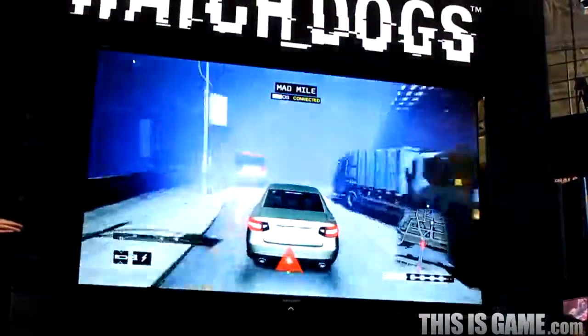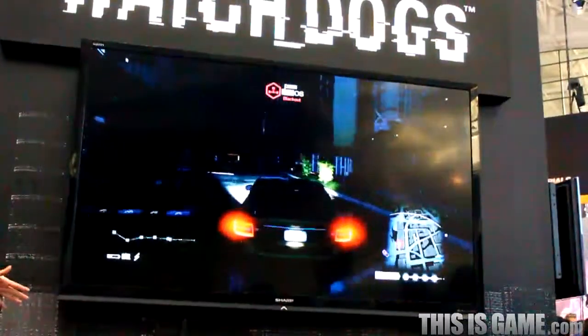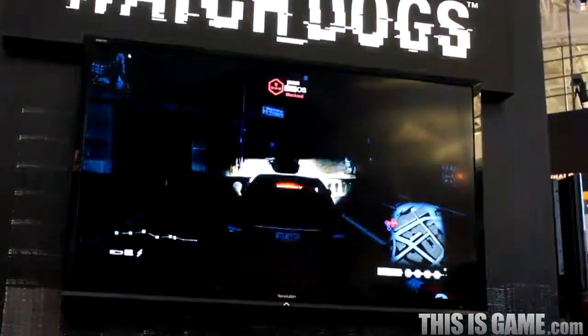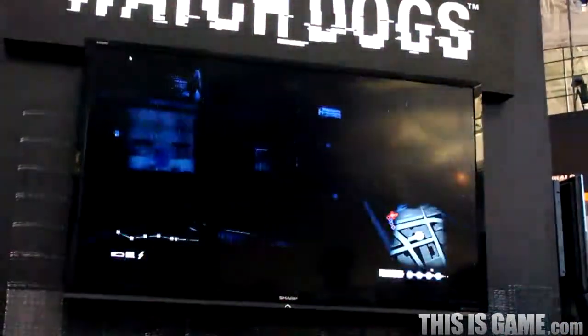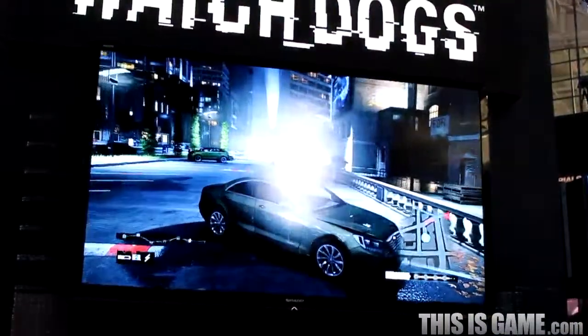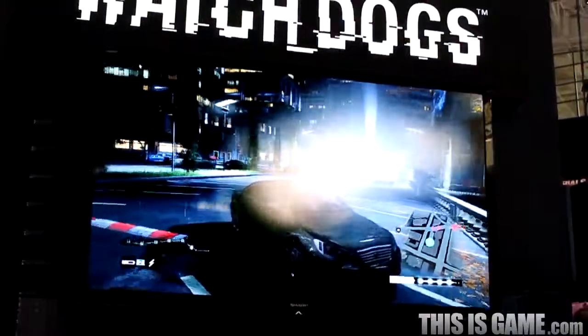We still have a helicopter above us and we need to leave them. We need to find somewhere to hide. This parking lot looks like a great opportunity, so we're going to move over here and hide in our car. Now as soon as the cops get off our tails, we're able to continue our game and continue hacking other people.